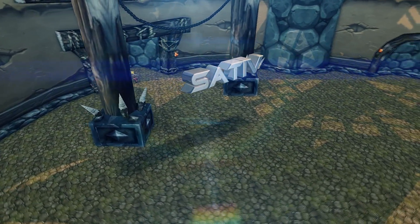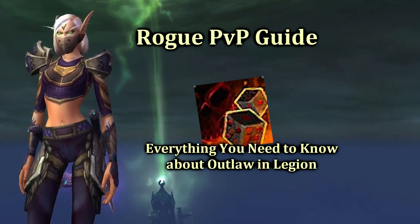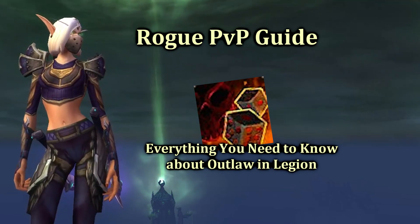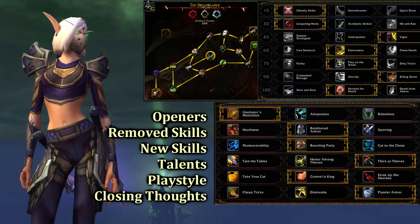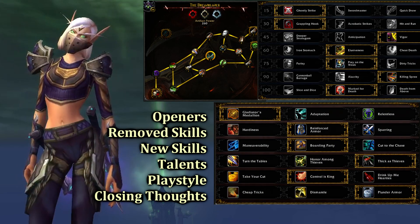Hello and welcome to another video. Today we're going to learn everything we need to know to play an Outlaw Rogue in the Legion expansion. This video is done from a level 110 perspective, so it covers things like artifact weapons and honor talents.